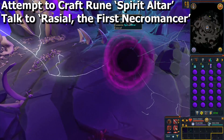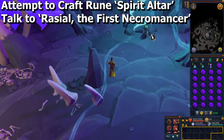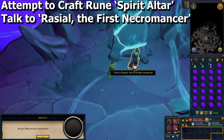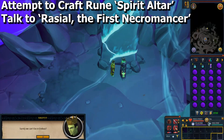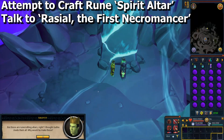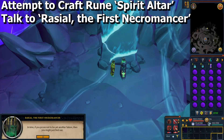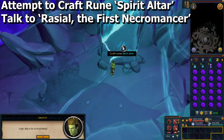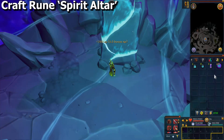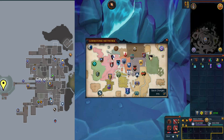Attempt to craft runes using the spirit altar and Ryzor will interrupt you. Click on the altar to have a conversation. Once he's gone, you can actually craft your runes — so do that. When you have your runes, go back to the ritual site. You can teleport out.